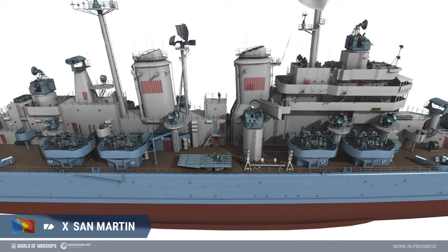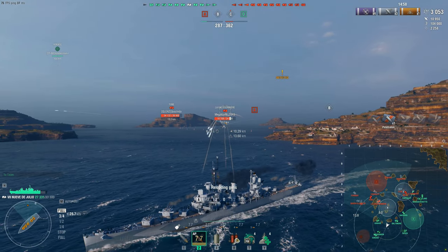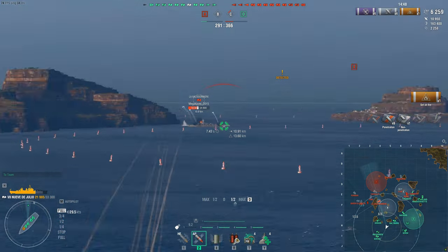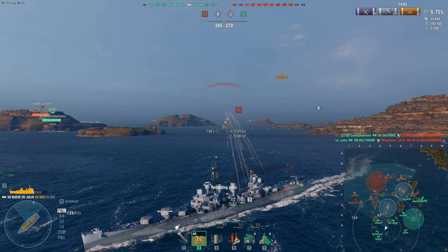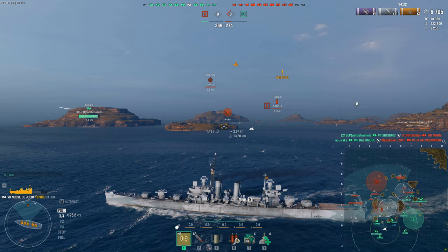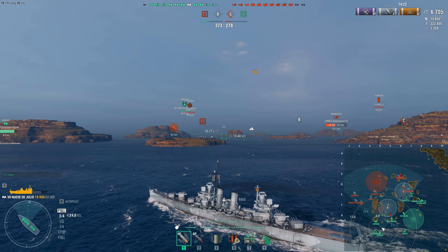The tier ten San Martin is another version of the Worcester-class from a 1949 design — a further development with a similar general layout and architecture. The propulsion system is improved to give up to 145,000 horsepower and a speed of 34 knots, with funnels unified into two. Wargaming assumes the Argentine Navy could have purchased such a cruiser after the war, as happened with two Brooklyn-class light cruisers in 1951. Named after Argentine national hero José de San Martín, 1778–1850.